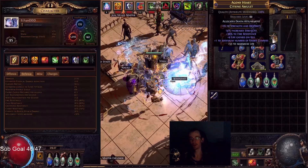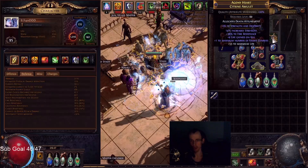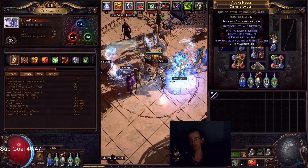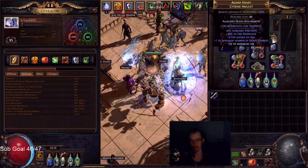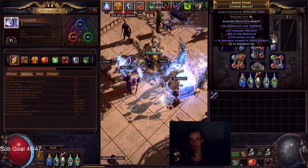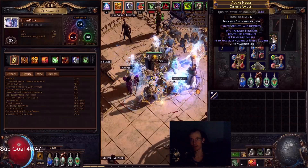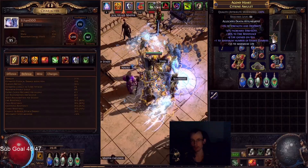The amulet also had an open prefix so I could craft life. So this is life, fire res, and a zombie over the astromantis. Is this an upgrade? Yeah, I think so. Was it that expensive? It was an awakening orb and six, seven hundred alterations, plus the two bases - and the bases weren't expensive.